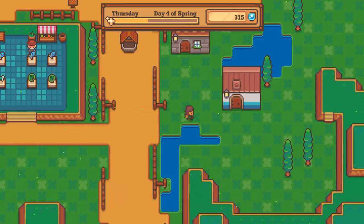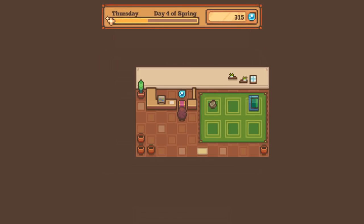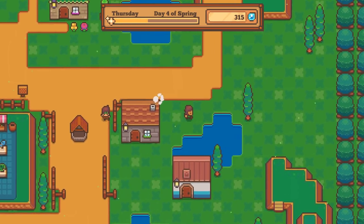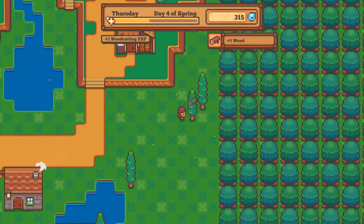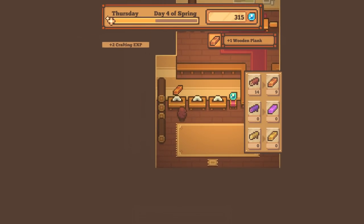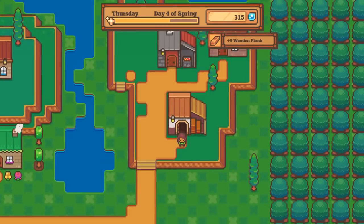I already committed what I could to constructing upgrades everywhere. I think I might need to take some of these wood pieces I'm carting around and turn them into lumber. I also want to make sure that both Dudley and Dalton have stuff in their houses because I don't think I gave them enough yet. Oh, I got a bonus item - sweet!